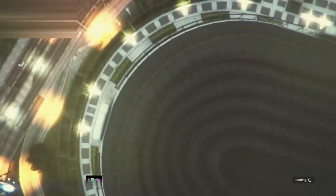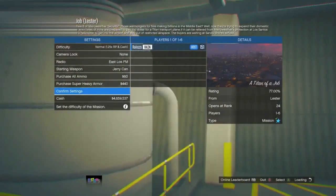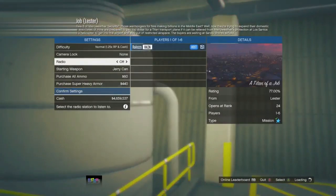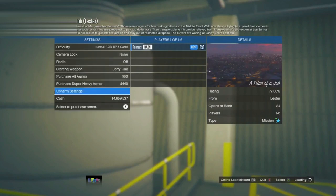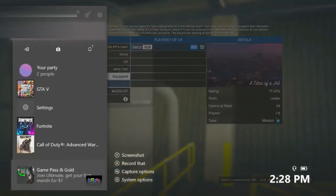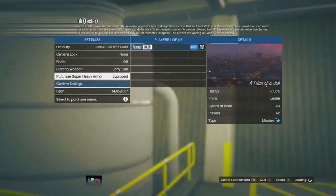Once my friend is inside the mission, press right on the D-pad to modify your vehicle. Then go to sell — hit sell and then hit it one more time to get to where it says 'Are you sure you want to sell the vehicle?'